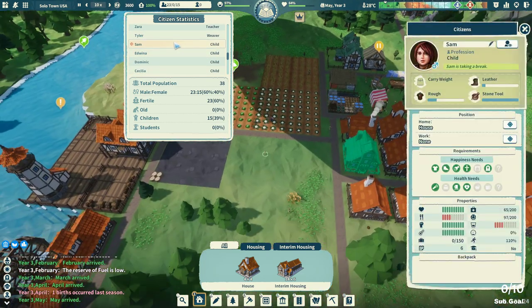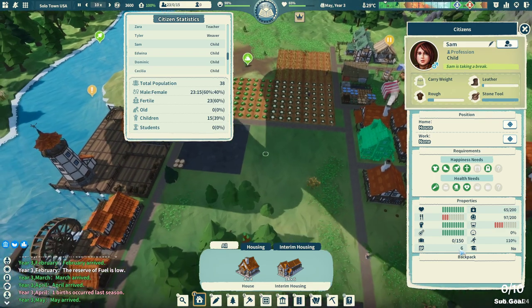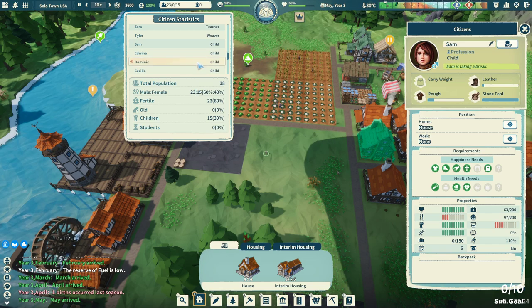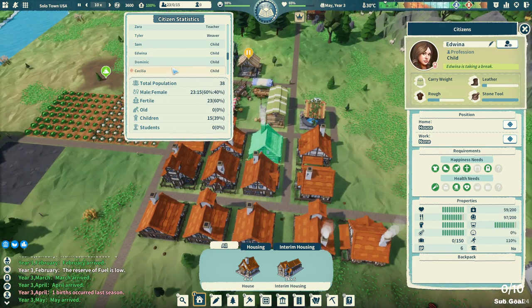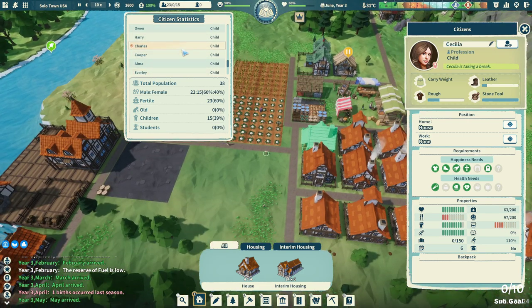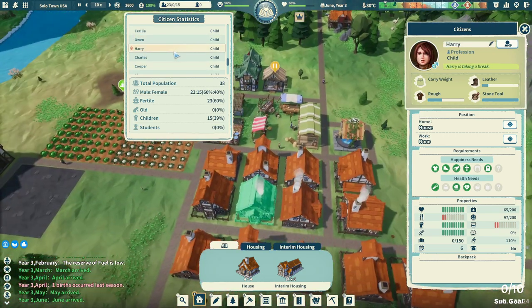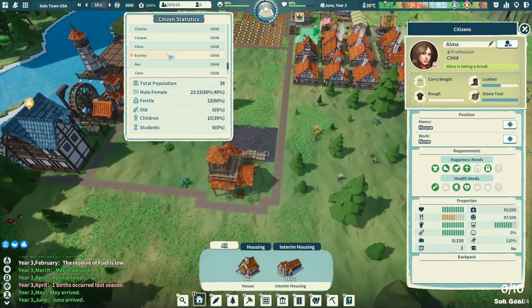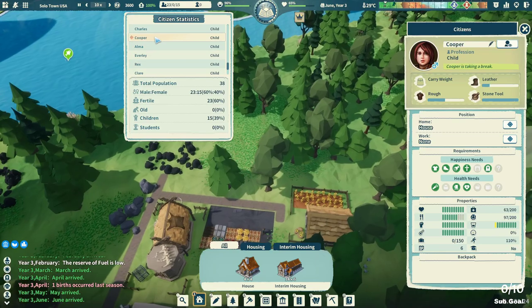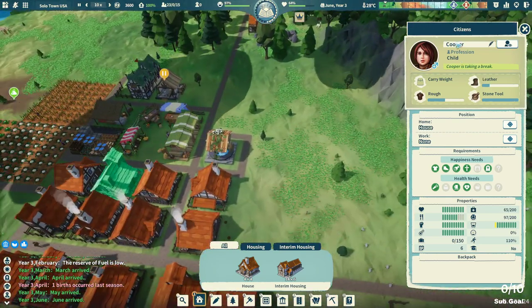We've got all these children — starting off with Sam here, she is six years old. I think it has the oldest one at the top. There's another six year old, another six year old, and another six year old — Cooper. There are a lot of children wandering around, three and then two, so it'll be a little while before these guys can do anything — a couple years in fact.